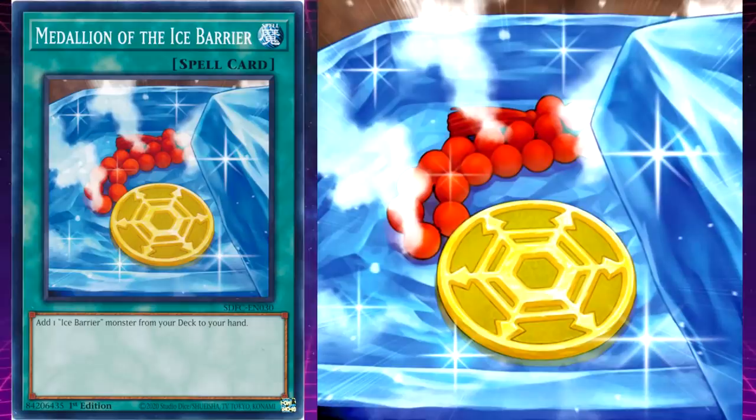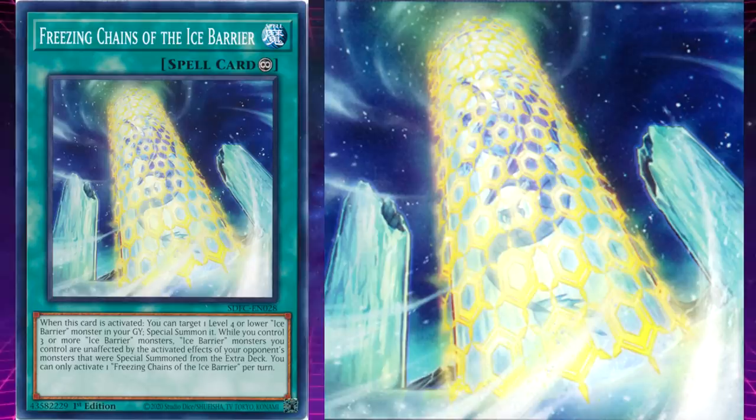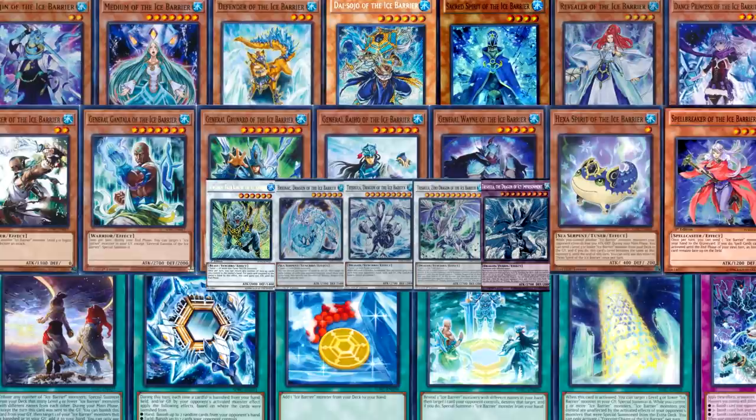Despite a rather large monster lineup, the spells and traps — well, there's not that many of them. There's Medallion of the Ice Barrier; Winds over the Ice Barrier, known in the Japanese as Storm Clearing over the Ice Barrier; Magic Triangle of the Ice Barrier; Freezing Chains of the Ice Barrier, known in the Japanese as Crystal Wall of the Ice Barrier; as well as Mirror of the Ice Barrier and Terror of Trishula, known in the Japanese as Pulse of Trishula.